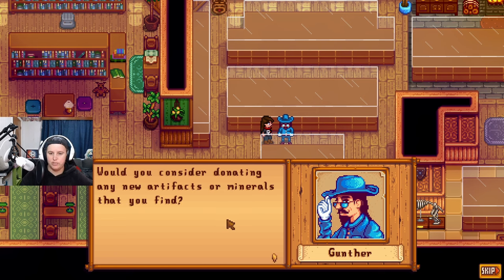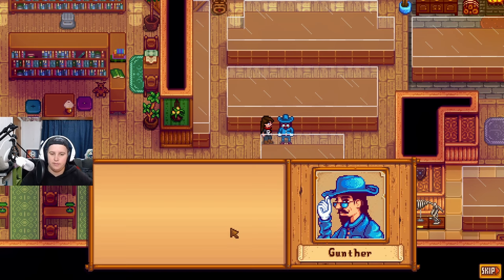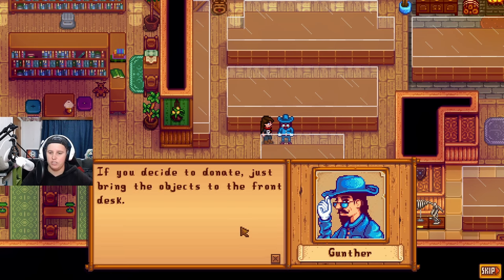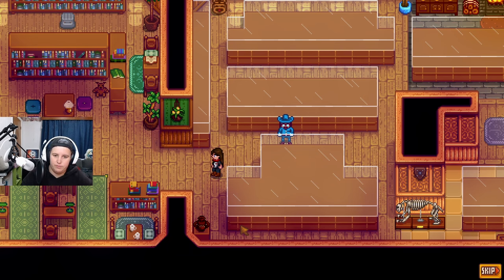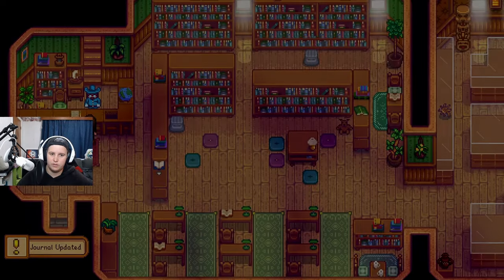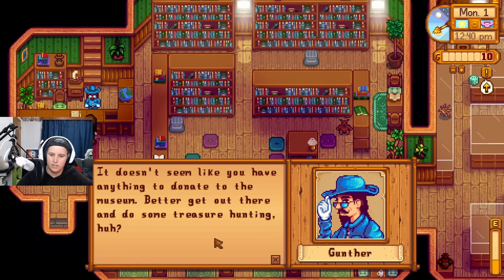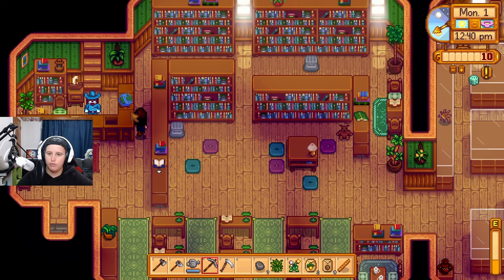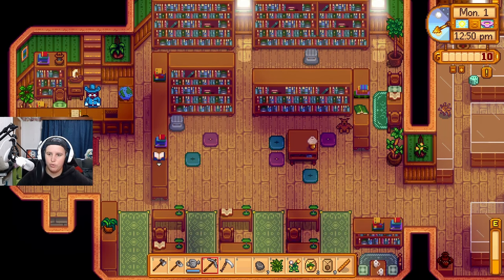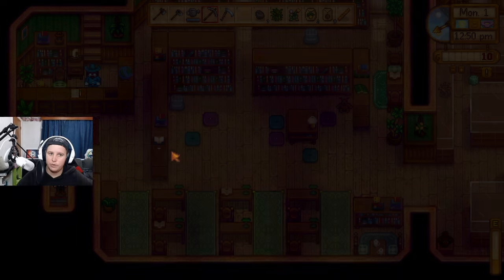The museum collector explains that donating items could lead to groundbreaking discoveries together, and he might send interesting items back. I donate my rusty spur. I notice I can't get back to talk to him while he's at the workbench — but there's a button to interact. The collection tab in the menu also shows up on the map, which is a nice quality-of-life feature.